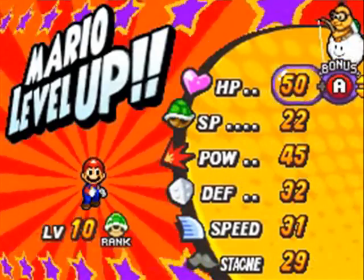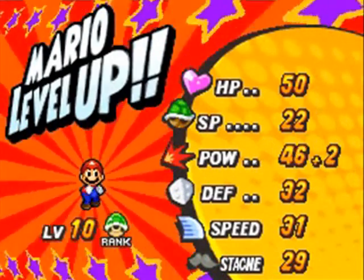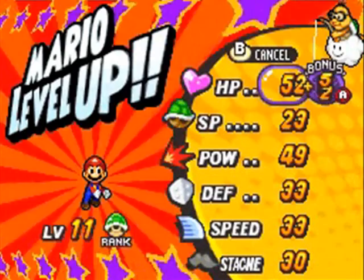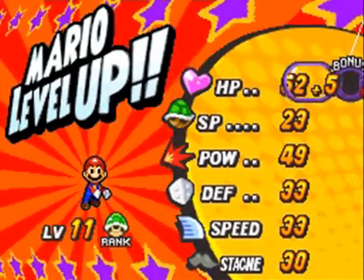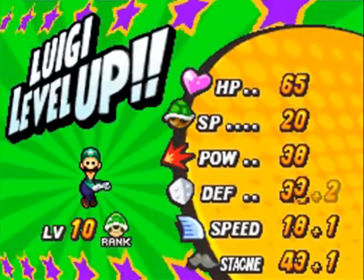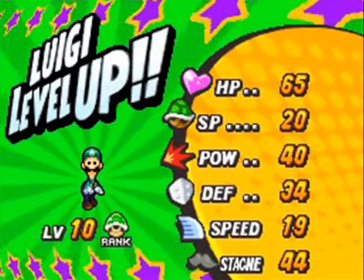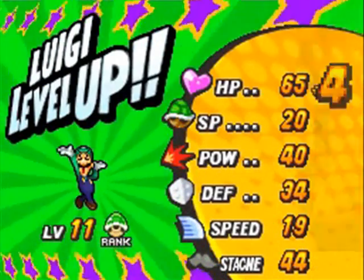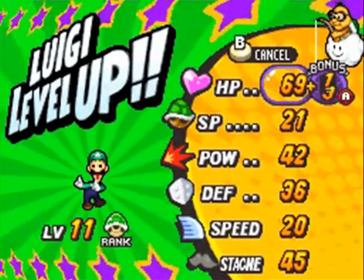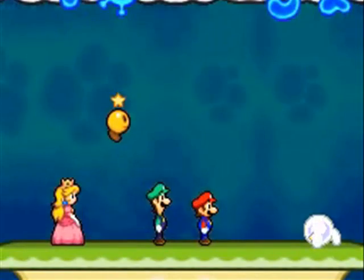We actually got two levels this time — a double level up. Mario's getting really good stats. I'm generally getting pretty good rolls from Mario. It's Luigi who I'm worried about — he just seems to be getting the short end of the stick in terms of stats, just like Partners in Time where Mario got all the good stat ups and Luigi got RNG screwed all the time. Superstar Saga wasn't that bad, I think it was pretty even, but this time Luigi's just started getting a little screwed over in terms of stats. They don't even have a five option here — I'm gonna get a two. Mario is probably going to end up being the better bro at this rate, although there's plenty of time for that to change.